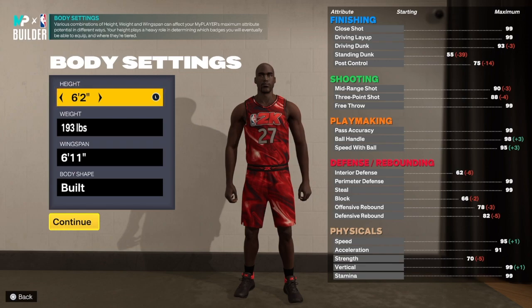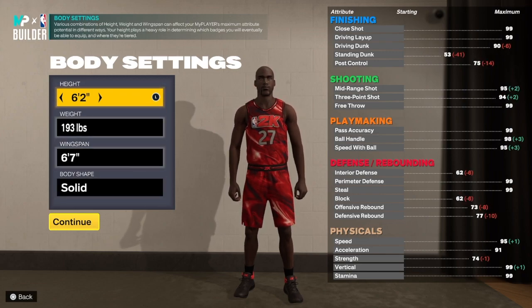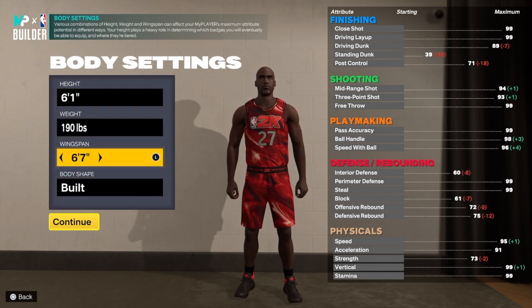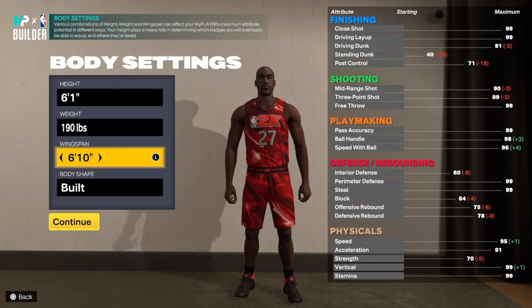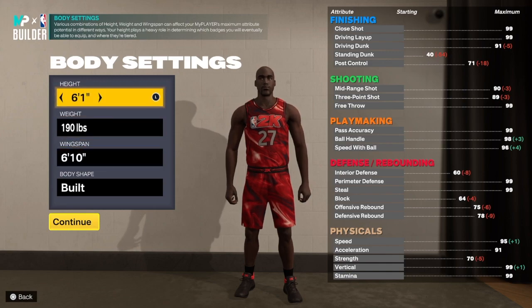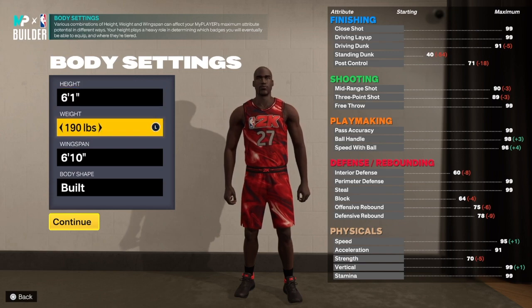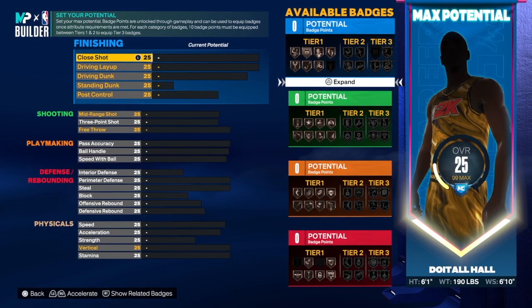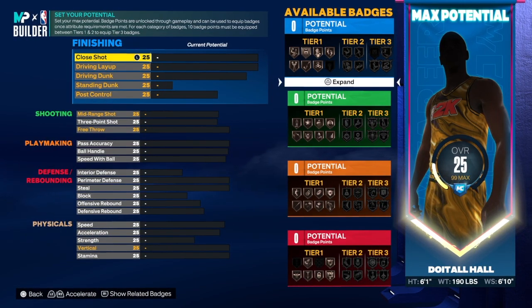I may do 6'1" as well just to see. Let me go 6'1" first, then 6'2" and 6'3", and you guys can choose which one you want for your own build. We're going to do this on the fly — 6'1", 6'2", 6'3" — let's get into it.